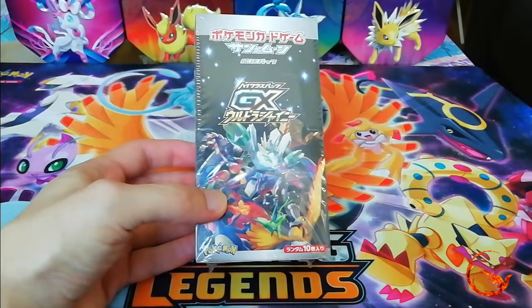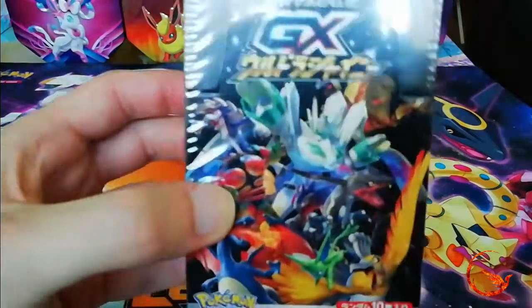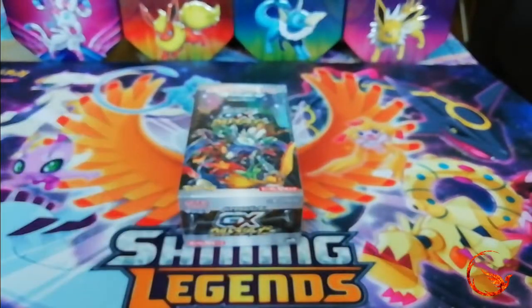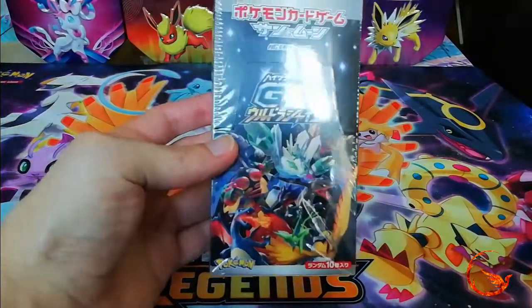Now this is basically the Japanese equivalent. I know Hidden Fates has a few different Japanese sets in it, but this is the Japanese one where we get all the shiny Pokemon, as you can see from the artwork on the front. When I said that I would get to 50 subscribers I'd do a giveaway — there is a video for that on my channel so go check that out. I would also open this booster box, so today is that day. At time of recording we are actually at 94 subscribers, so thank you very much to everyone that has subscribed and supported the channel so far. Let's get this box open and hopefully pull some nice shiny Pokemon.